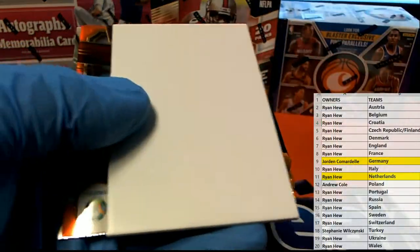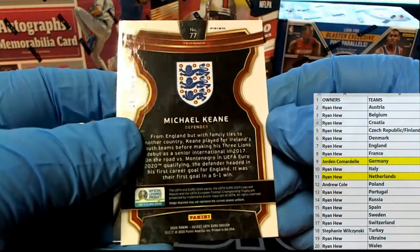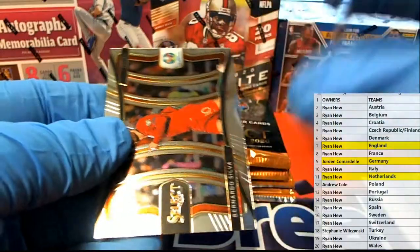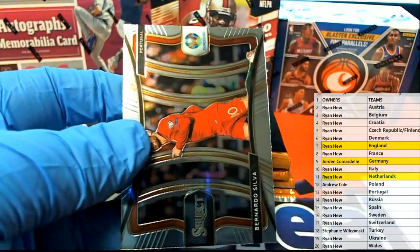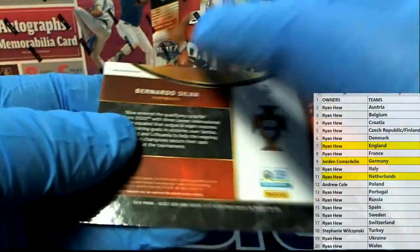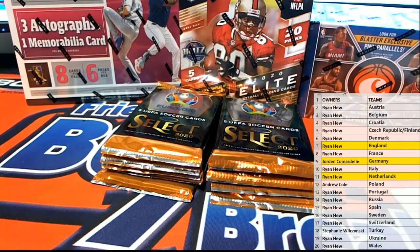Hold - Austria right there. Red - here we go! Red Shotkeen from England right there, 29 of 125 red Prism - look out, Ryan H! Very nice, Ryan H. There's old silver - nice, check it out. Old silver. Let's keep moving here guys in Select UEFA soccer.